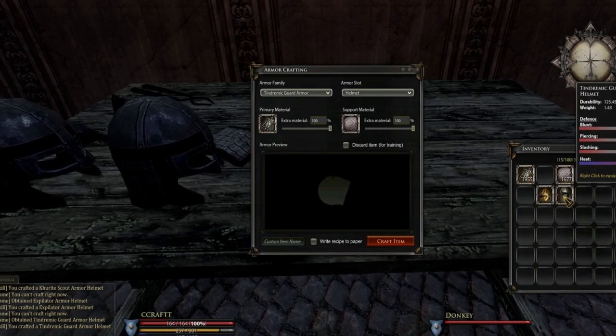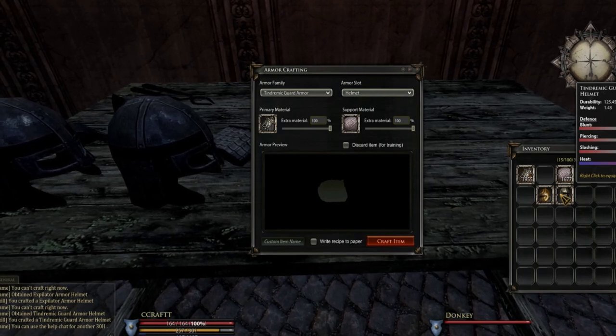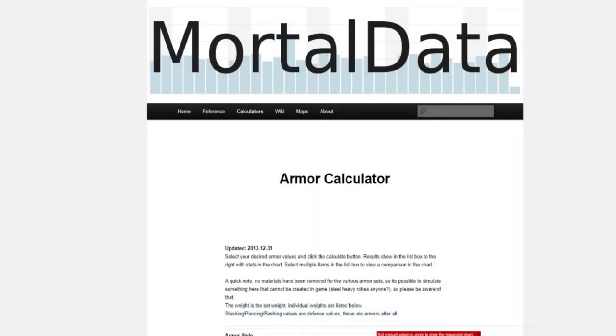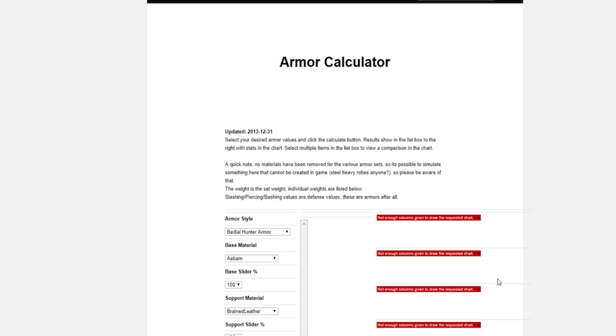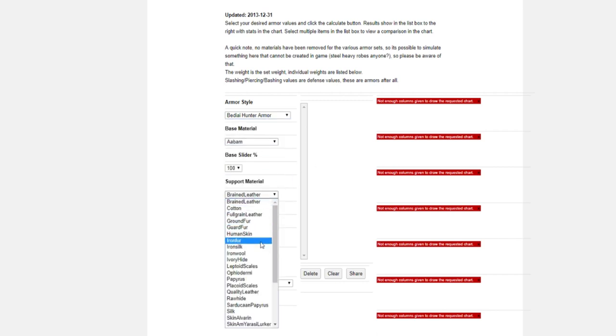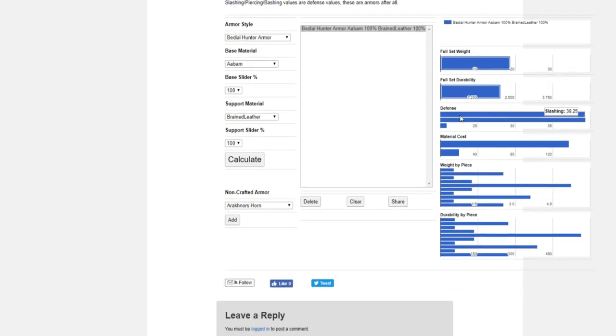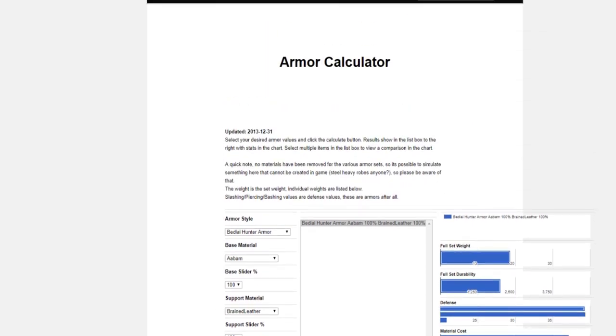It weighs a little bit more and has a little bit more defense. There's one more resource to mention — mortal online armor calculator, link in the description. This lets you pick armor style, base material, and support material with 100% sliders, then click calculate. It tells you the full set's weight, full set durability, defense values for slash, bash, and pierce, material cost for both materials, and weight and durability for every individual piece. Definitely go check that out.